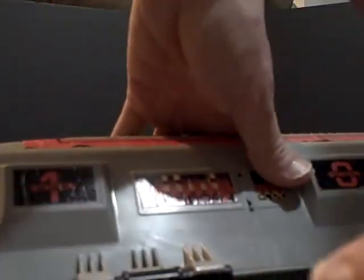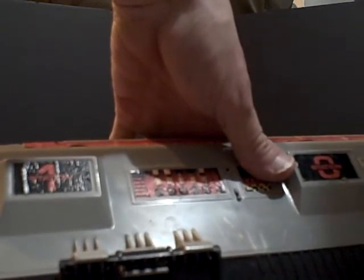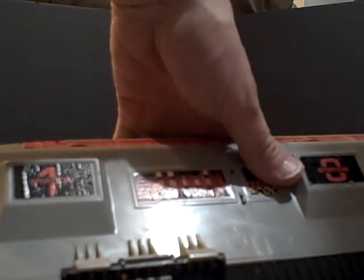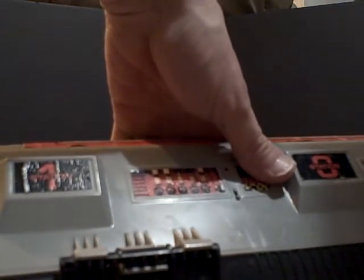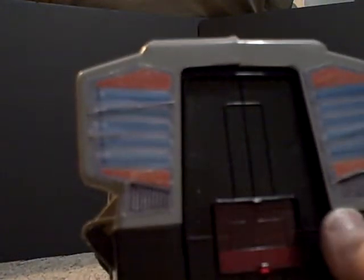We also have some nicely sculpted detail on the legs — they're a little dirty. I actually tried to clean this up as best I could with a toothbrush and some soap and water, careful not to dunk the whole thing in water. I didn't get all the dirt off, but I got enough off that it looks nice. We also have these stickers which look like thrusters. If this were a modern toy, these would be sculpted on and painted, but at least they thought to put stickers on.